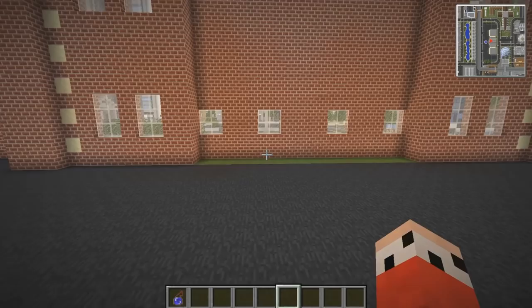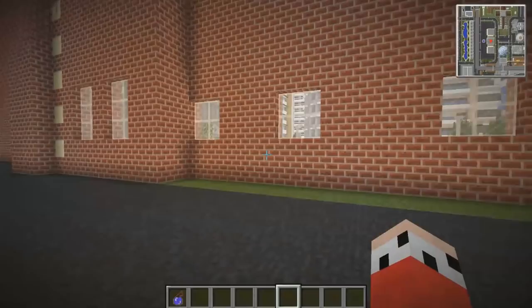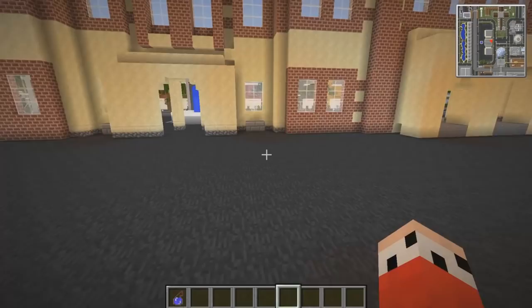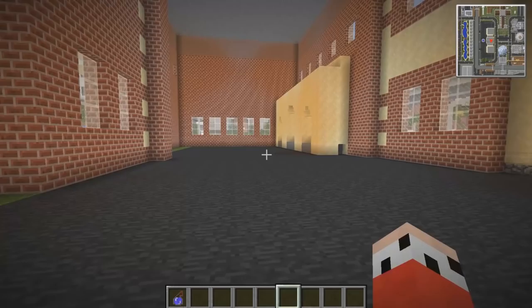I think when you die, you'll teleport back here again. But I think it'd be better if when you die, you go to the hospital or something like that. Or maybe you can choose if you want to go to the hospital to respawn or the town hall. We'll have to think about it, but I think it'd be cool to have a server hub like that.